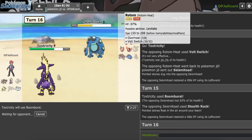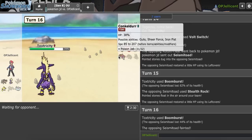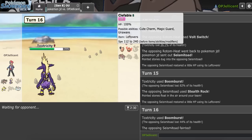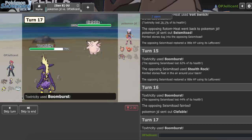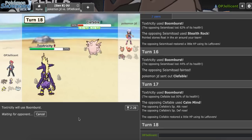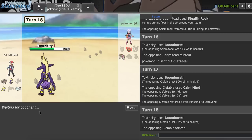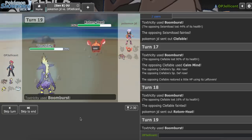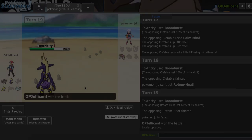Jirachi can flinch their entire team down from this position because Conkeldur is so low. They have nobody to revenge kill. This Spex Toxtricity is going to put Rotom in range of my Terrakion. At this point I can probably win with Terrakion if I hit one — it doesn't even get knocked out by Overheat, and since they're not Timid I can outspeed. That'll be GG.